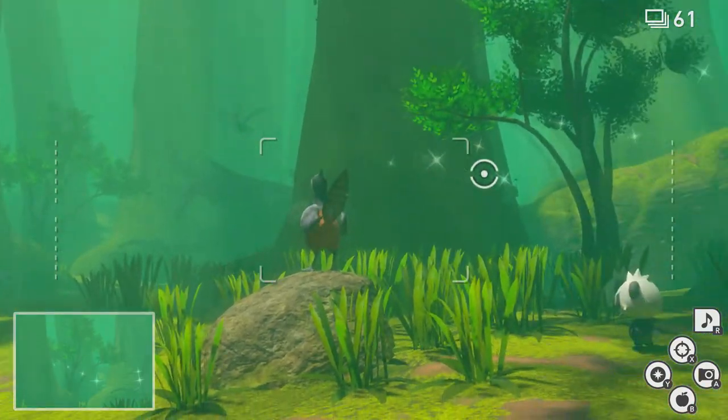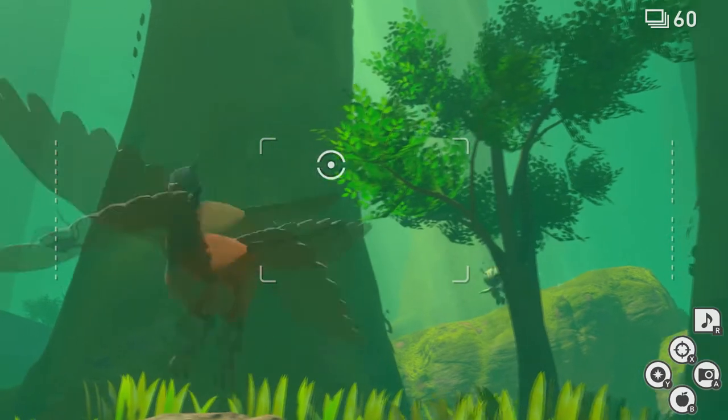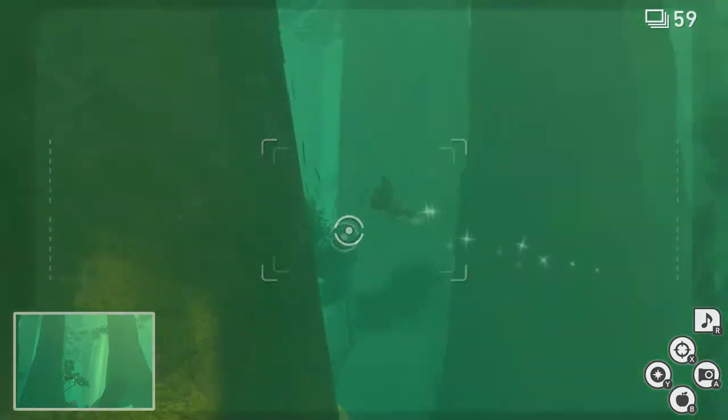And if you want to make it do some different poses, you can throw the fluff fruit at Celebi. And once you do throw the fluff fruit, it'll start time traveling away. This is a perfect time to snap some quick pictures to get some high star ratings.